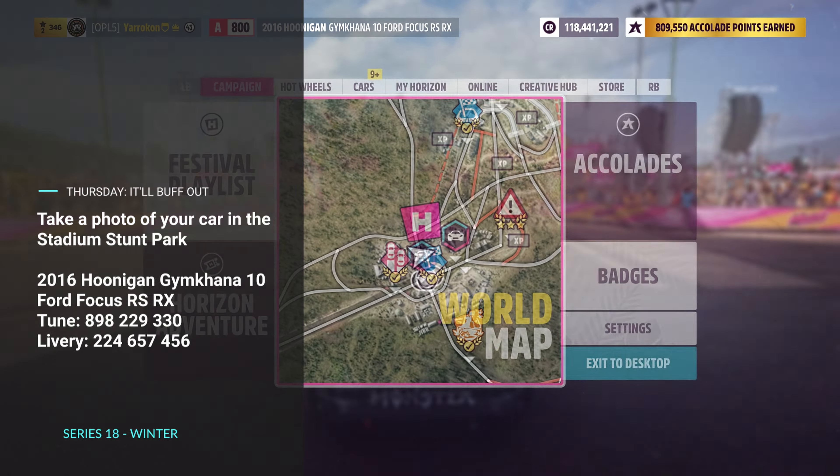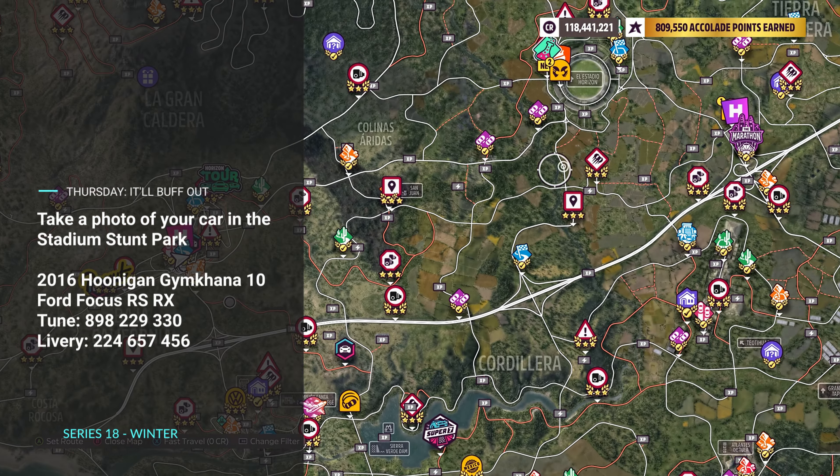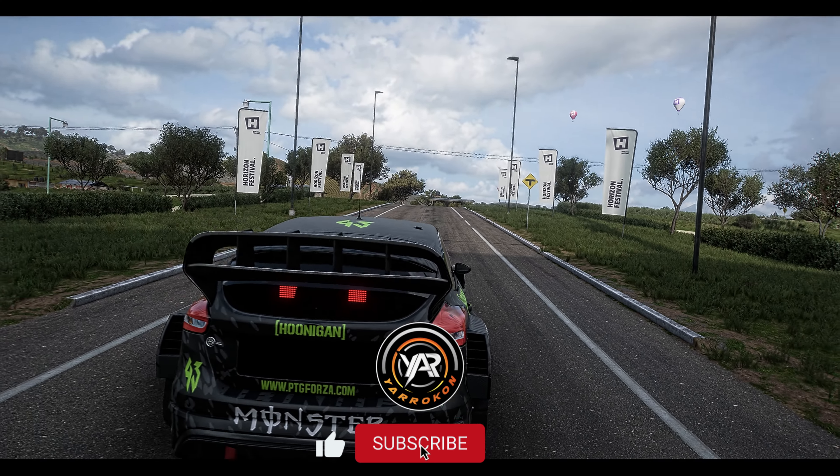On Thursday, we have It'll Buff Out. Take a photo of your car in the Stadium Stunt Park — any car. But I've chosen the Hoonigan Gymkhana. It's a great jumper.